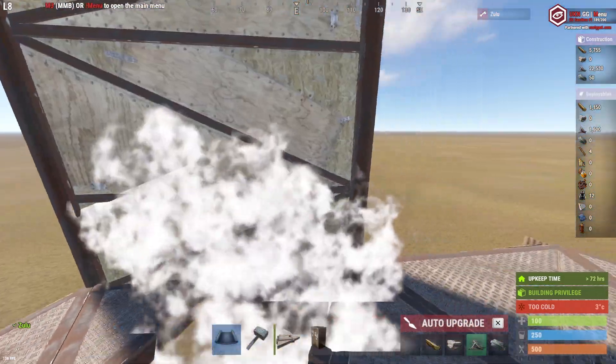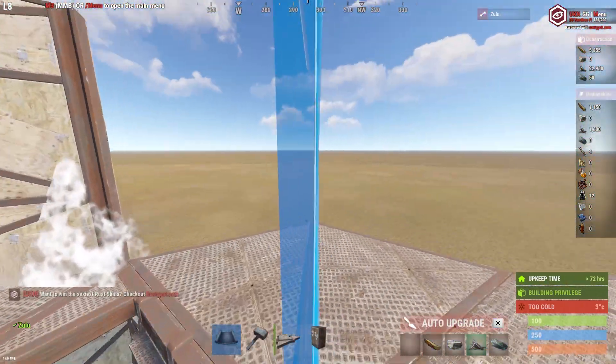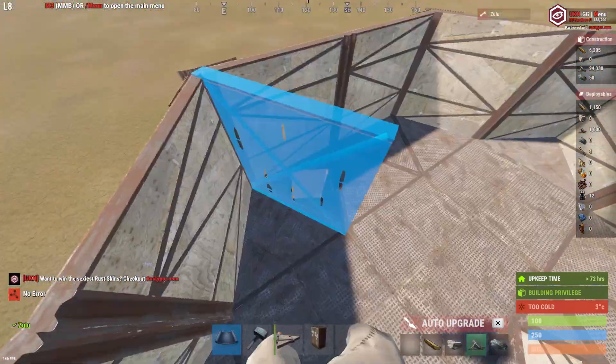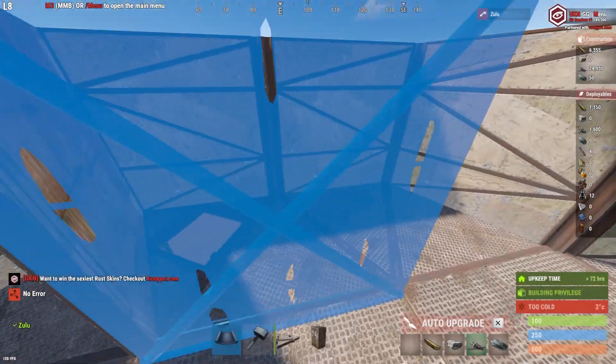When you're finished with that, you want to start walling in your second layer — this is basically going to be your dropbox area, so wall this fully in. After doing so, go to the entrance and place two walls like this.